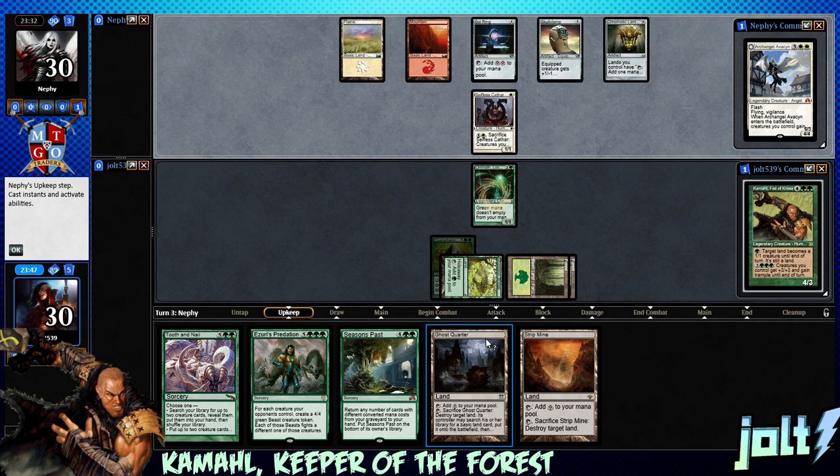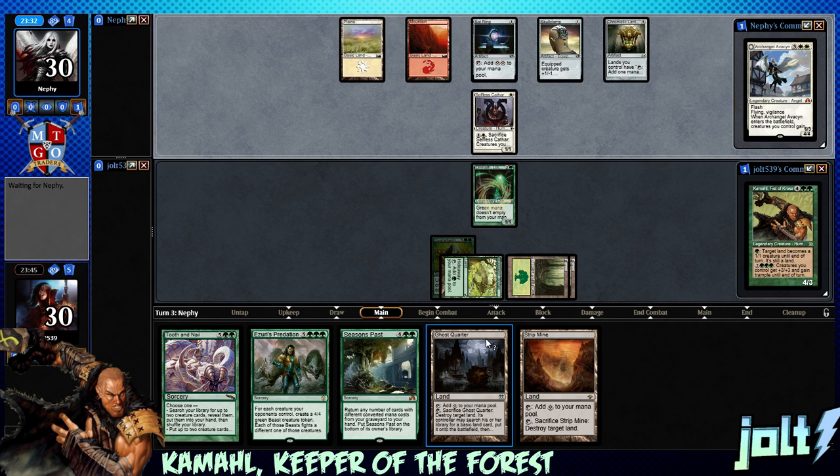I play Strip Mine in here to basically just take out Gaea's Cradle or something like that. We're not going to blast our opponent's mountain — that's just not my particular play style. As the game progresses, if you're wondering why I'm not using Strip Mine that way, that is completely why. I'm just not a huge fan of aggressive land destruction.